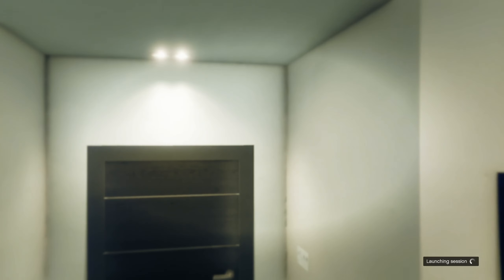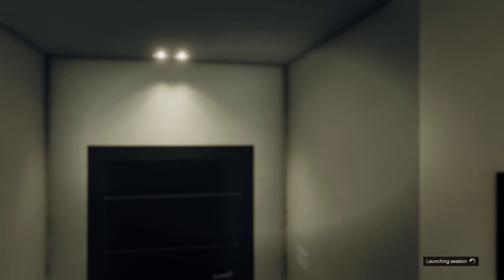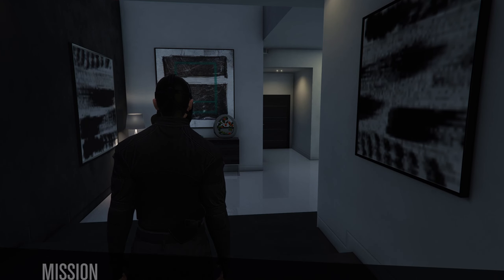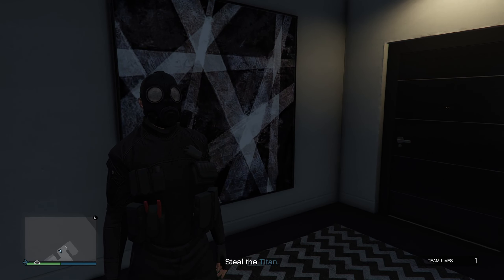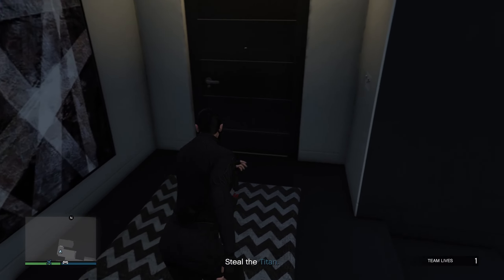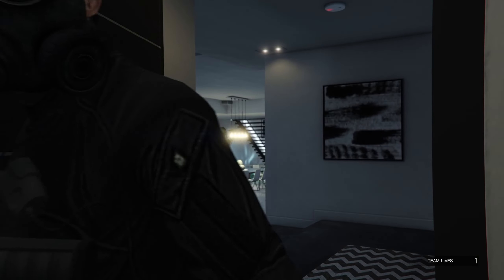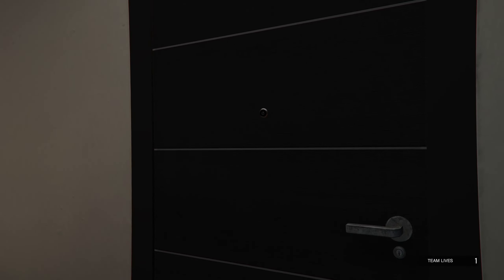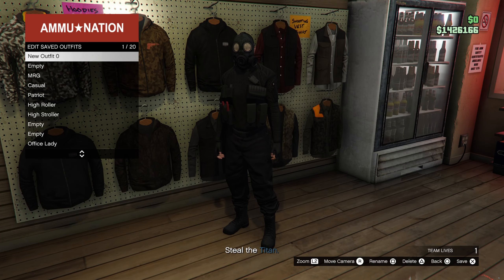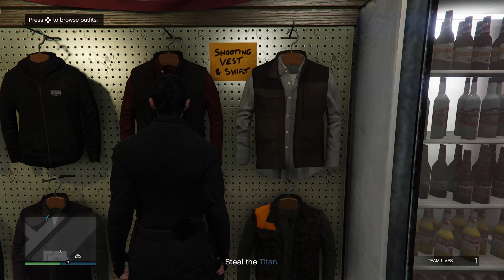Once you're in the job, they'll give you the mask and everything else, which is what makes this work. Next, go to your local gun shop, also known as Ammu-Nation. All you need to do is save the outfit over there, then leave, and that's pretty much the tutorial.